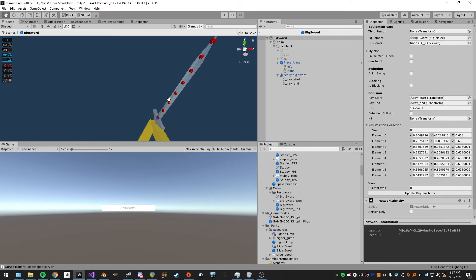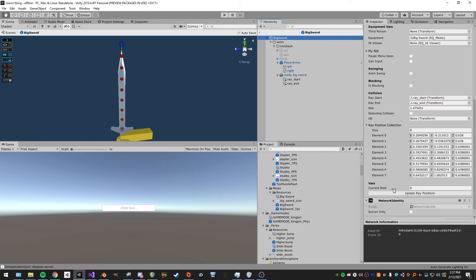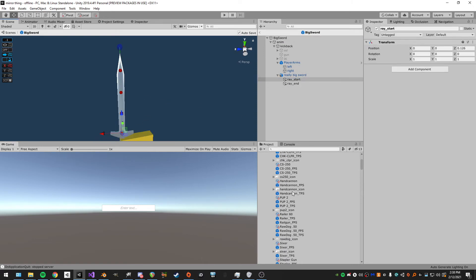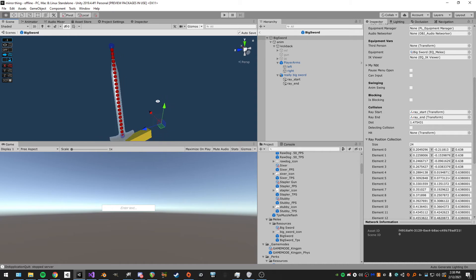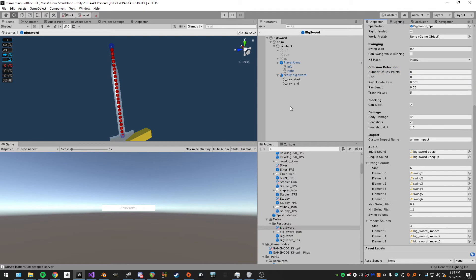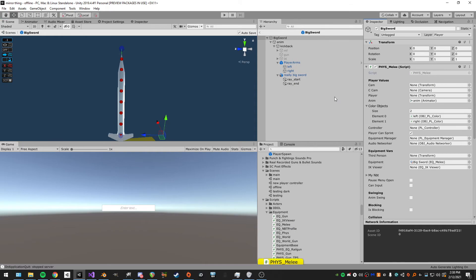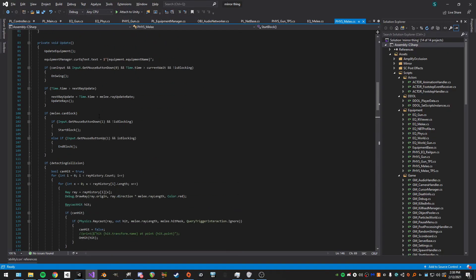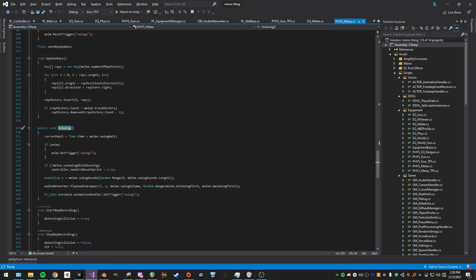I'll show the collision system a bit more. Clicking on the sword, this is based on the number of rays. I can change it to 4, rebuild the rays, and we get four points between the start and end. Or I can change it to 24, rebuild it — you don't really need that many. I'll show the actual code because it was surprisingly simple — I thought it'd take a lot more work.